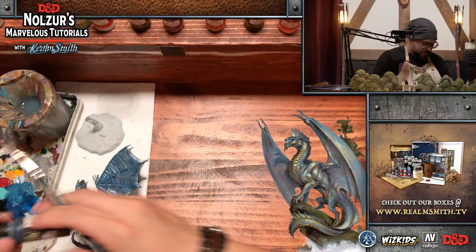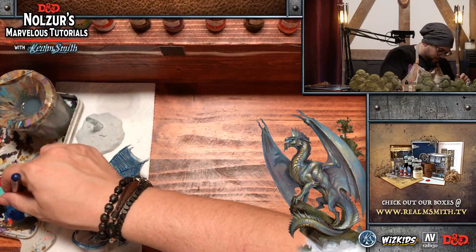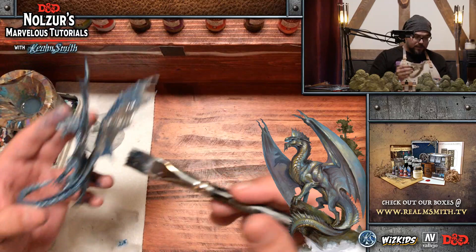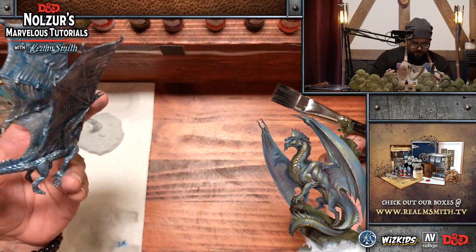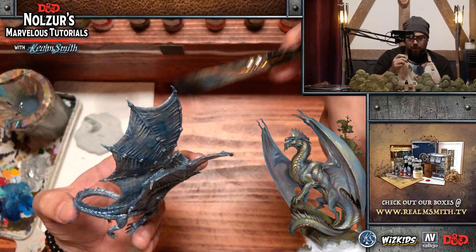For KaylaJane157: we are currently painting the Young Silver Dragon from the WizKids line of minis, which will be released mid-March along with a bunch of new young dragons that everybody's really been anticipating and asking about, including the young red dragon, young gold dragon, and the silver one which we are doing today.